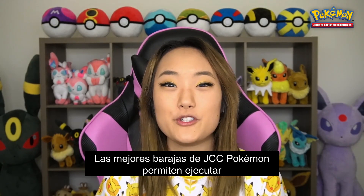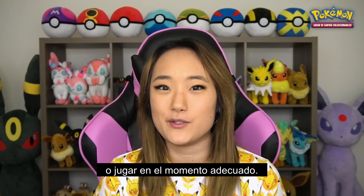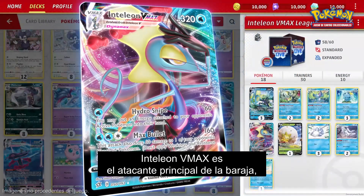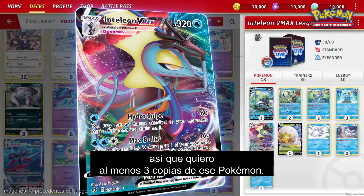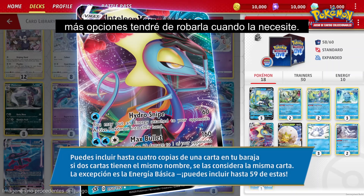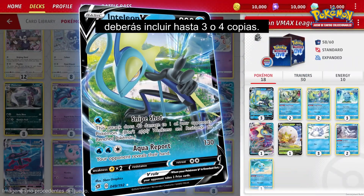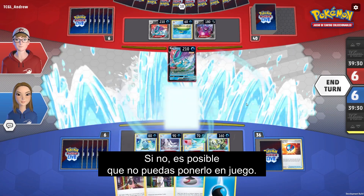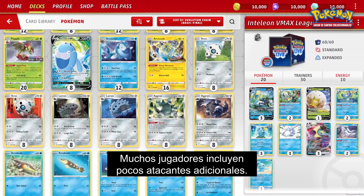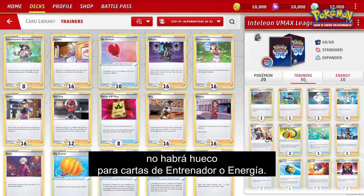The best Pokemon TCG decks enable you to execute your winning strategy over and over again. You can only do this if you have the right cards in hand or in play at the right time. That's why it's so important to optimize the number of each card in your deck. Inteleon VMAX is the main attacker, so you want at least three copies. The more copies of the same card in the deck, the more likely you'll draw it when you need it. Inteleon VMAX is a Stage 1 Pokemon, so Inteleon V should also be increased to three or four copies — otherwise you may never get Inteleon VMAX into play. If you put too many Pokemon in your deck, you won't have room for enough Trainer cards and Energy cards.